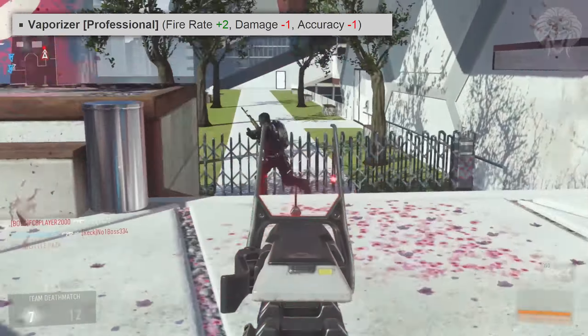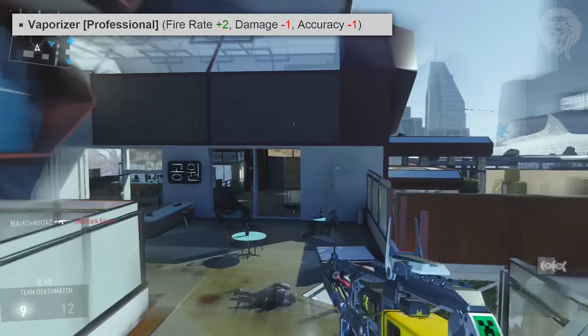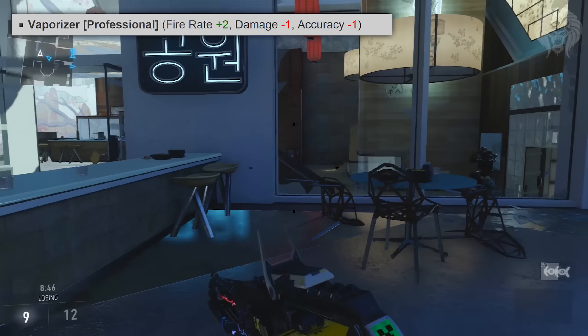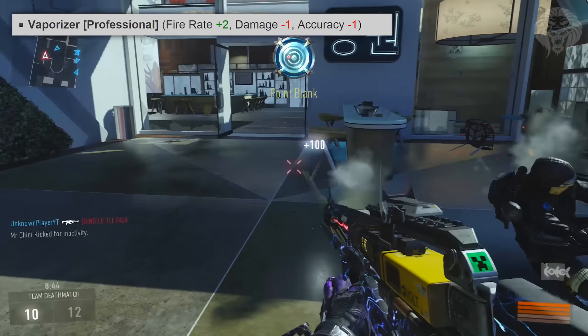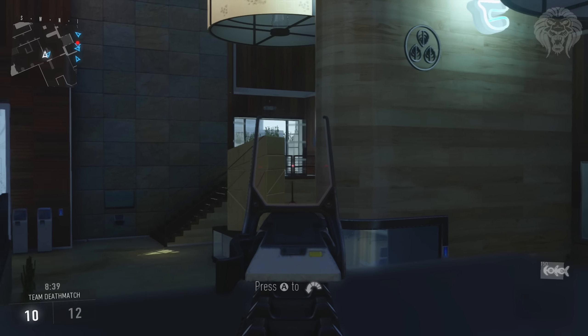Into the professional weapons, we've got three. First is the Vaporizer, which is plus 2 for fire rate, minus 1 for damage, and minus 1 for accuracy — pretty average stats. It's important to note that with the AE4, fire rate actually means overheat time. The AE4 is very unique in that when it says fire rate or overheat time, they mean the exact same thing.